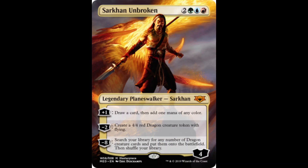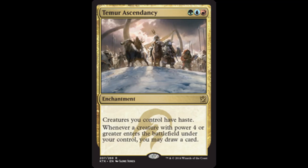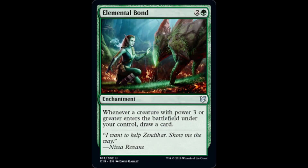Our plan is to have a lot of dragons enter our side of the battlefield, so let's take greater advantage of this by including Garruk's Uprising. This enchantment gives our creatures trample, replaces itself as long as we control a creature with power 4 or greater, and will draw us additional cards whenever creatures we control with power 4 or greater enter the battlefield. Temur Ascendancy has the same card draw trigger, but gives our creatures haste instead of trample. Elemental Bond reduces the needed power of a creature entering our side of the battlefield from 4 to 3 in order to draw a card. The creature tokens created by Mirim trigger these enchantments as well, not just the dragon cards entering the battlefield.